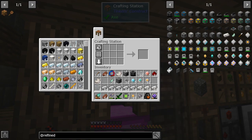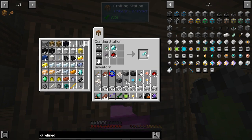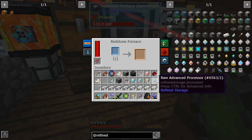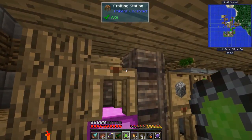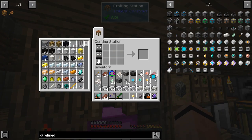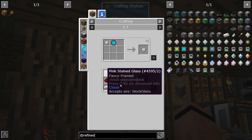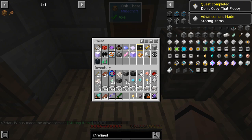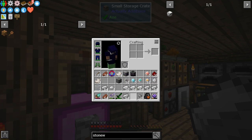I'm literally missing one diamond processor for the 64k! I was so close. We'll make that, but I'm flat out of glass and almost out of sand so I need to fix that. Let's grab the 64k disk we do have, put it in a housing — 64k right there. Two more glass gone — I'm literally out.